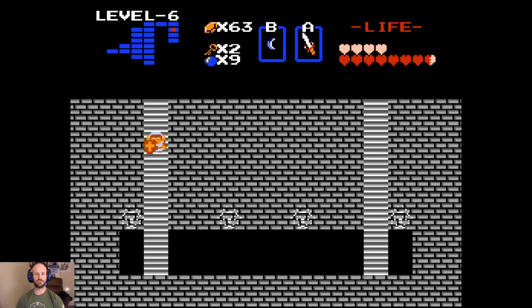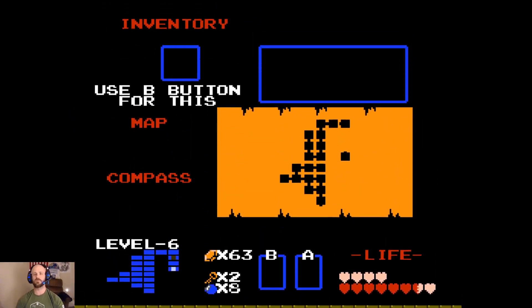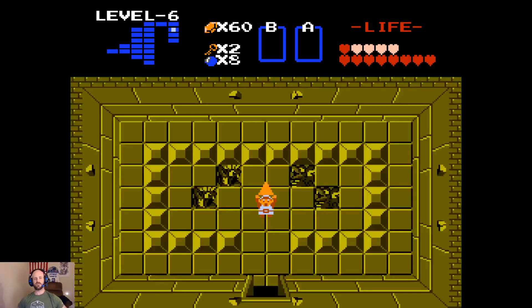Get out our boomerang quickly. Then we get out our bombs. We don't really have to kill this enemy in this room, but I prefer to. The only thing that allows you to do is open up the passage backwards, so you absolutely do not have to. Now we will step in here and find Gohma. This is a three-shot Gohma, just like the one we fought in the last level. Should be fine so long as I don't take too long to get these shots off. There we go. Get our heart container, step forward, and collect the next piece of the Triforce.